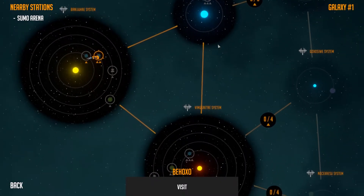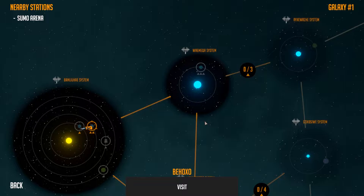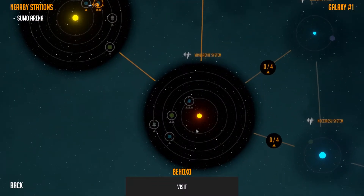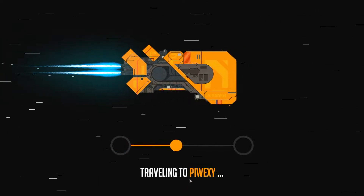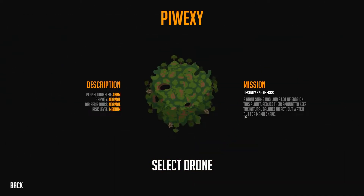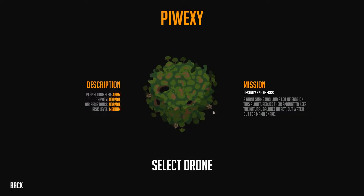We are heading out to a new area here. We have two spots we can visit — up here in the Wakama system, or we head down this way. There's a Sumo Arena and a planet here. One mission is Destroy Snake Eggs. Watch out for Mama Snake. It's a cool lush planet with trees and little villages.